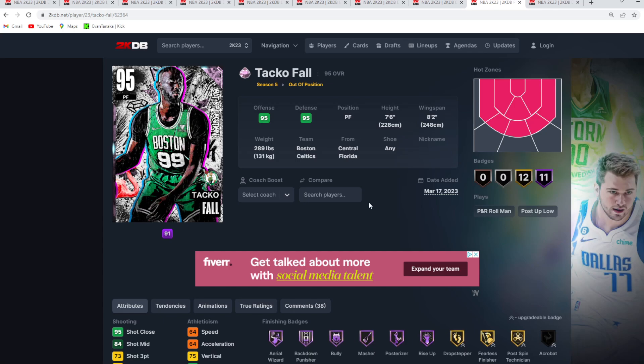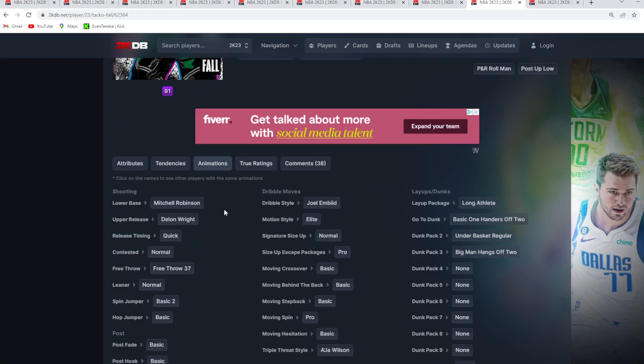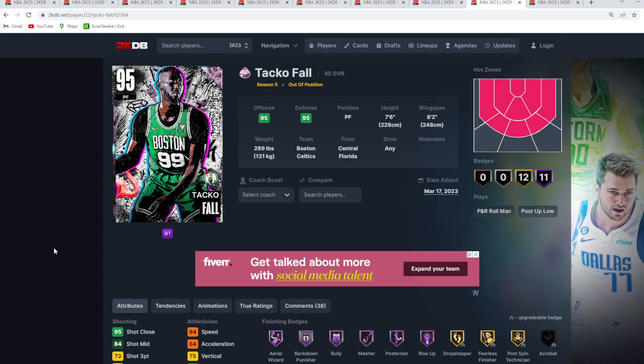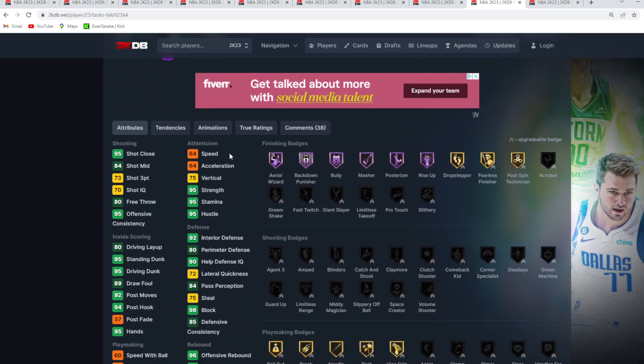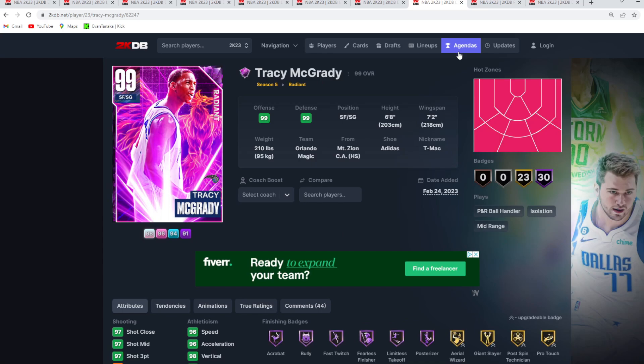At number 9 — kind of crazy to say — is Pink Diamond Taco Fall, who only a couple weeks ago was still a top five card. He's fallen to number nine but is still an amazing power forward card: 7'6" with an 8'2" wingspan. He's cheesy and overpowered — able to mash most power forwards, run offense through him, kick to wide-open shooters, and always provide a dump-down threat. Defensively, he only has 64 speed and 64 acceleration, but he covers so much ground contesting and blocking shots.